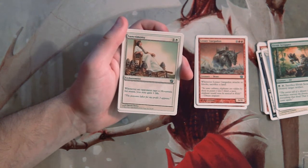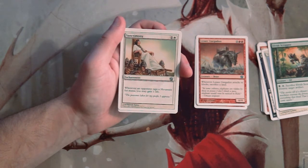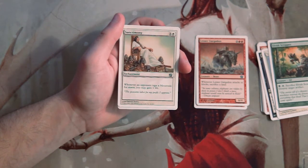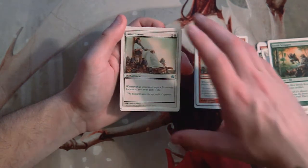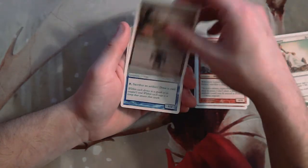Sanctimony is one and a white enchantment. Whenever an opponent taps a mountain for mana, you gain one life. This is the quintessential sideboard card — against a mono-red deck it's exactly what you want. Obviously not every deck runs red, so this is sideboard for sure, but it's very powerful as a sideboard card. Definitely would want that in a white deck.